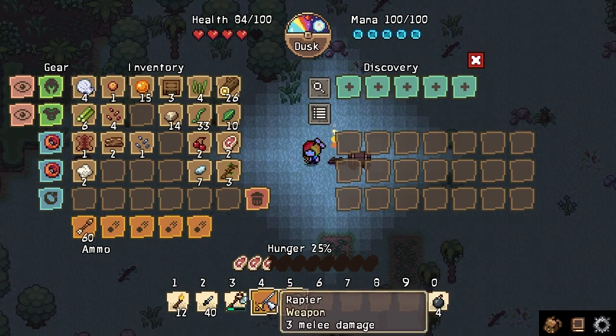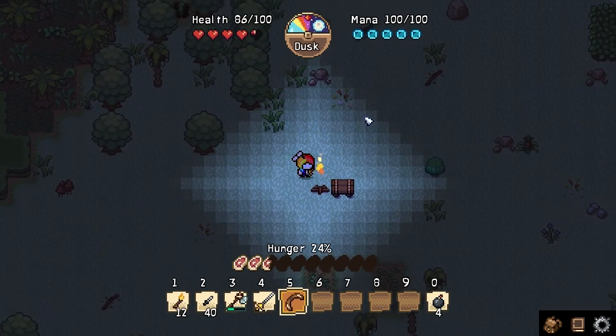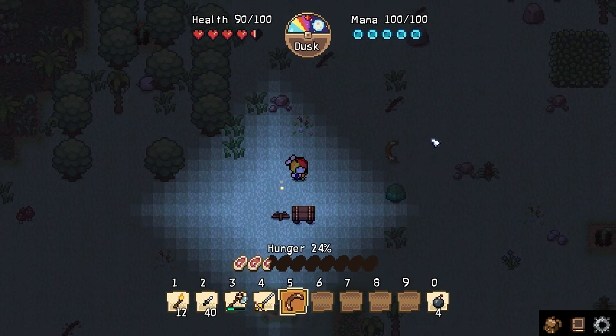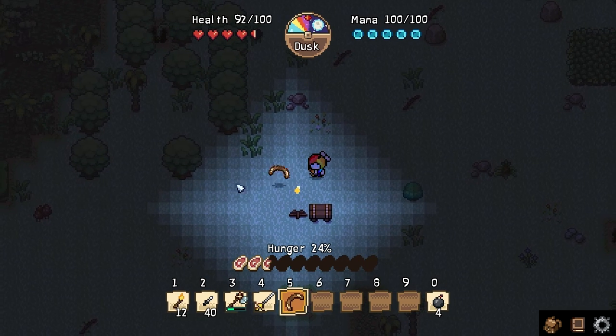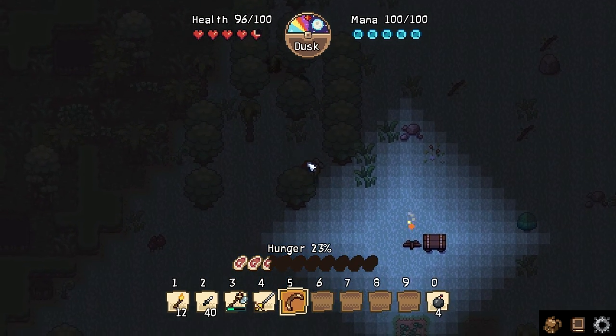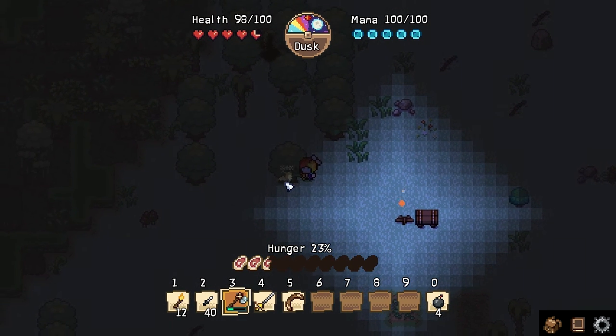We didn't even have this item because I think we got the wooden boomerang near the end of last episode, so it was morning and we hadn't actually gotten to use it during the night. But I think this will be really useful — it'll be able to smack all those enemies right across the faces while we're having to fight them off in the middle of the night. While the night's ticking, we might as well chop down a tree or two.